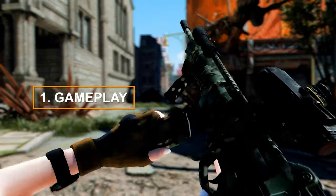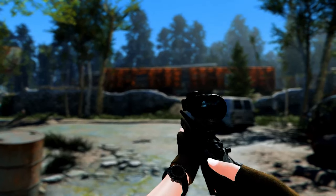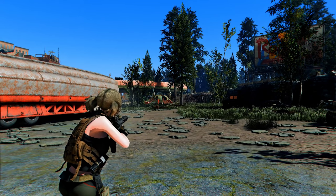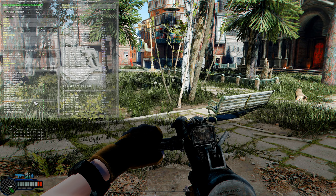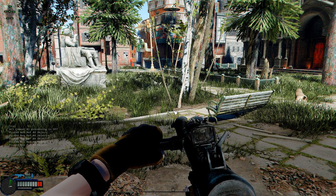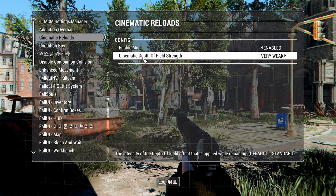Let's start with a gameplay-related mod called Cinematic Reloads. This mod applies a cinematic depth effect when reloading weapons in Fallout 4. To apply the mod, first launch the Fallout 4 launcher. For a stronger effect, set the cinematic depth effect to bokeh. If you are using ENB, make sure to open the settings and uncheck 'Disable Game Depth of Field' if it is checked. One of the advantages of this mod is that you can adjust the DOF intensity through MCM and toggle the mod on and off.